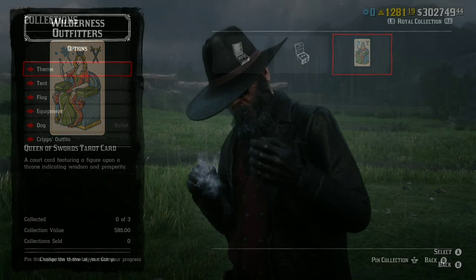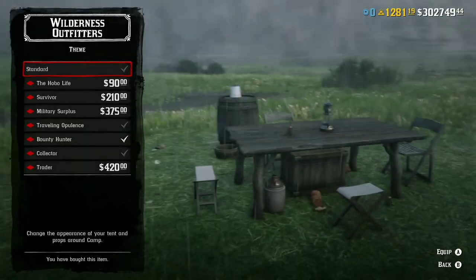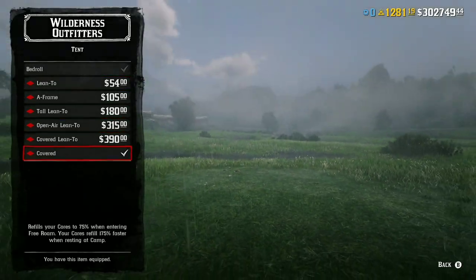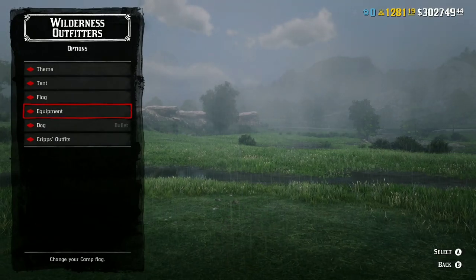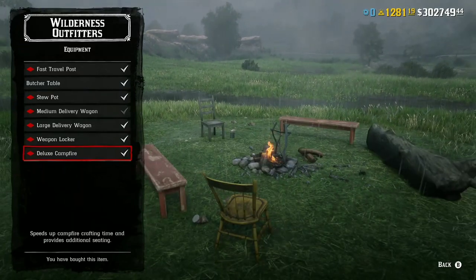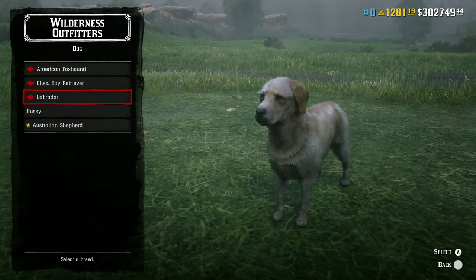There are three pieces of collectibles to sell to Madame Nazar — collect all three and you can sell them for $85. If you head to your Wilderness Outfitters, everything is on discount — looks to be 30% off. You name it guys: dogs, equipment, tent, stew pots, fast travel — everything.